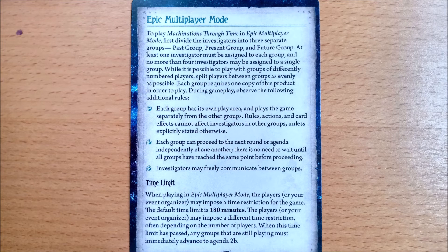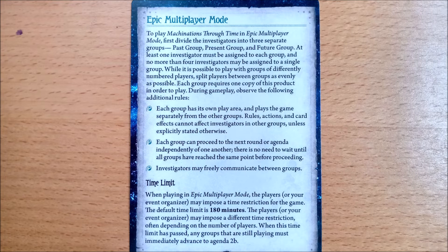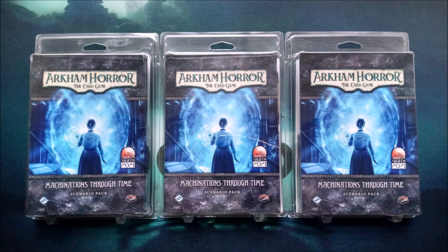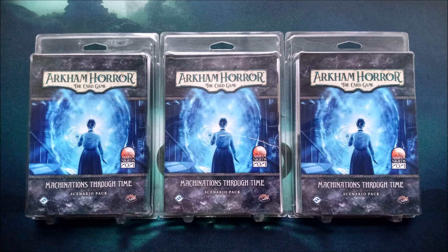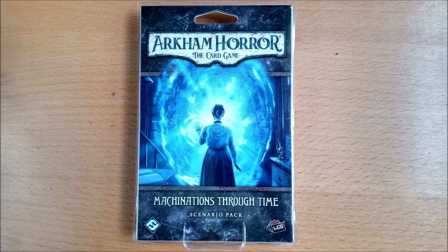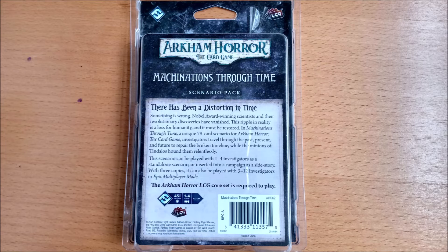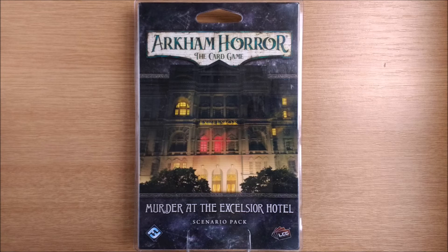Then you get to the unique part of an Arkham Knight scenario: Epic multiplayer mode. In addition to the regular method of 1–4 investigators, you can also have three separate groups of 1–4 investigators playing simultaneously, provided you have three separate copies of this product. You must have three groups because there are past, present and future segments to this game. This scenario shines when you play it in epic multiplayer, so try and get as close to 12 investigators — or preferably 12 players — as you can, as the groups are required to work together to influence each other's gameplay. A single group or solo player won't get the maximum out of this scenario.